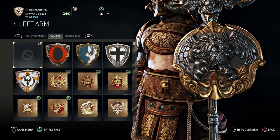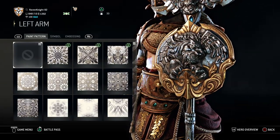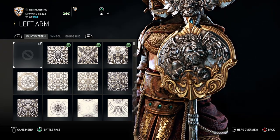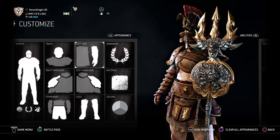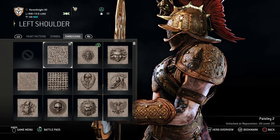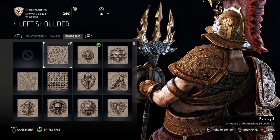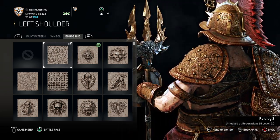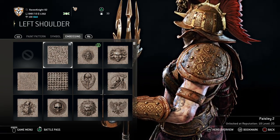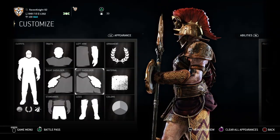For the left arm, absolutely nothing. You don't need anything for the left arm because that's covering up the shield, and if you put anything on the shield it just looks silly. So just leave it alone. For the left shoulder, no paint pattern, no symbol, but you want the Paisley 2 embossing. It's a little hard to notice, but it adds some more texture to the shoulder plate. You get that at reputation 18, level 20, so work your Gladiator up to there.